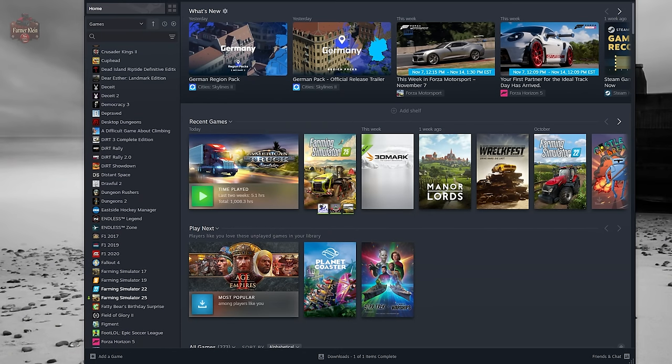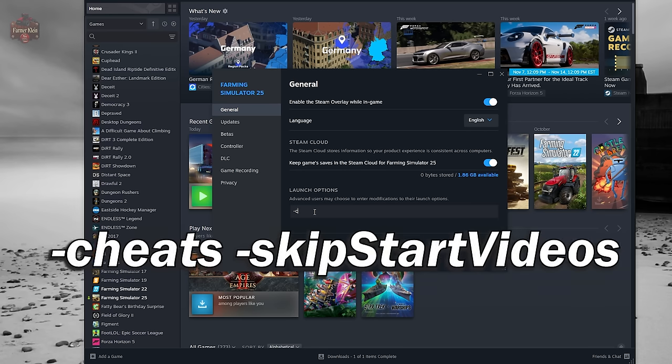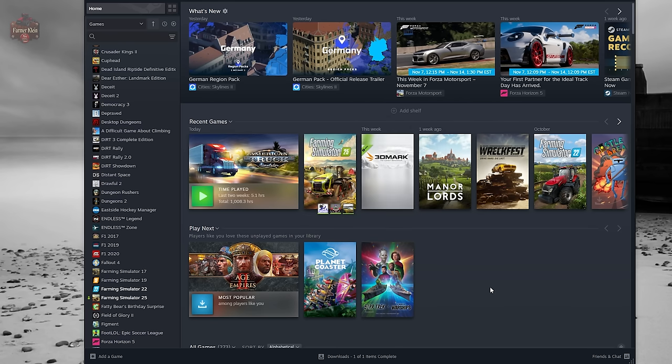I'm also going to put a section in related to how to enable cheats if you are running Steam. To enable cheats mode and skip start videos on Steam, come over to your Farming Simulator 25 listing, right-click and click Properties. Under launch options, enter: -cheats -skipStartVideos. Close that out, and once you launch Farming Simulator 25, it will skip the intro and have cheats enabled.